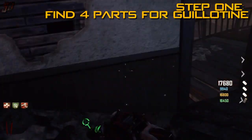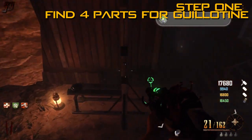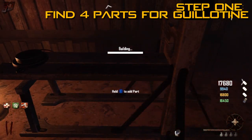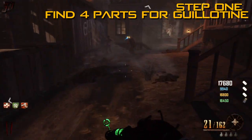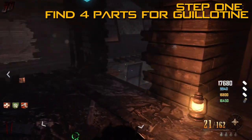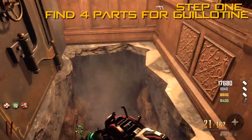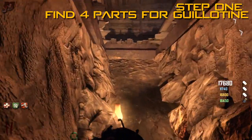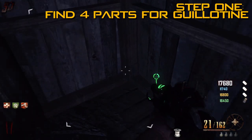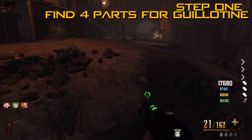As we heard from Richtofen, we need to build an energy conduit in the shape of a guillotine. We are going to collect the four parts. The first one is the radar dish, which you can find outside at the top of the saloon — add that to the guillotine as you go. The next part is a spool of wire, found in the room next to where the chalk marks are, accessible from the chalk mark room or the bank tunnel, in the corner.